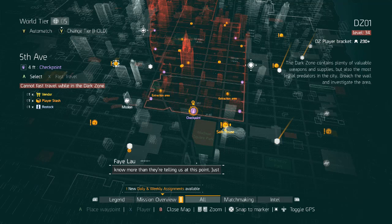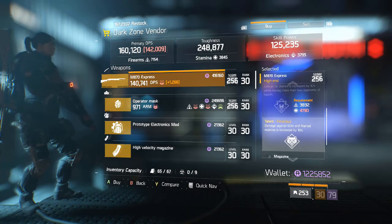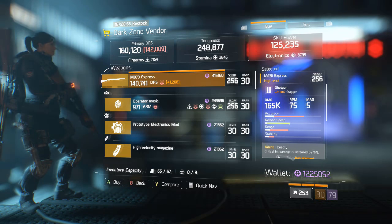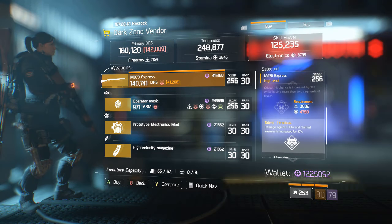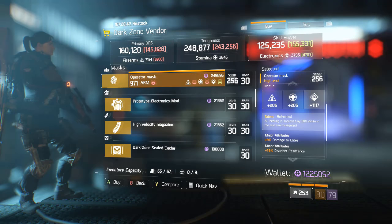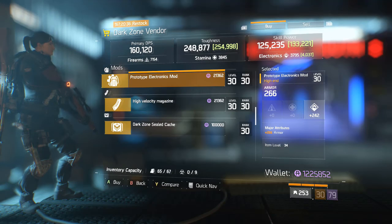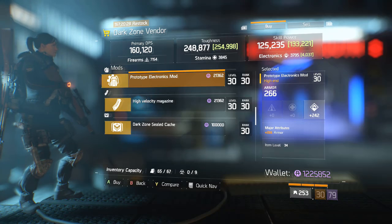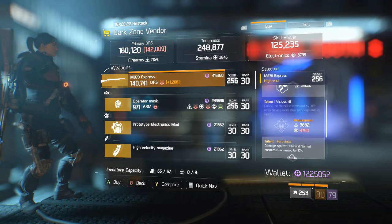Transitioning to the east side of the DZ starting at 5th Avenue — we have an MA70 Express with Deadly, Vicious, and Ferocious, which is actually a very good shotgun with a one-slug-at-a-time reload, making it a bit slow. But it does have Deadly, Vicious, and Ferocious, which you can reroll to whatever you'd want — a very good pickup. We have a Refresh Mask with not a very good roll. An Electronics Gear Mod with Armor — however, in 1.6, Armor is not going to roll on Gear Mods, so it's going to be rerolled to health; I would pass on this. We also have a High Velocity Magazine.